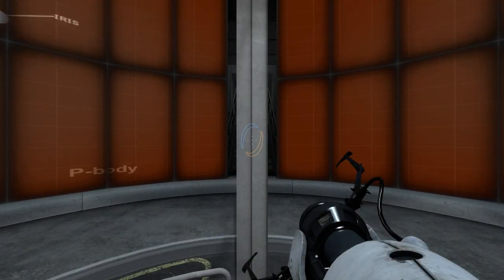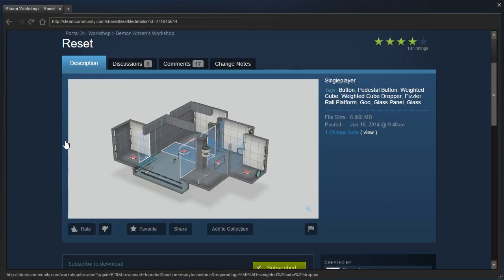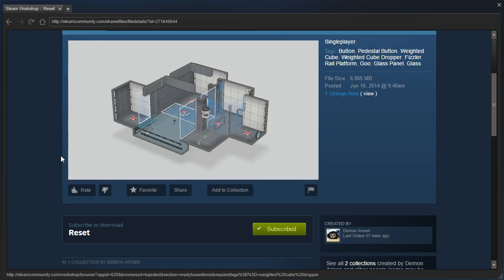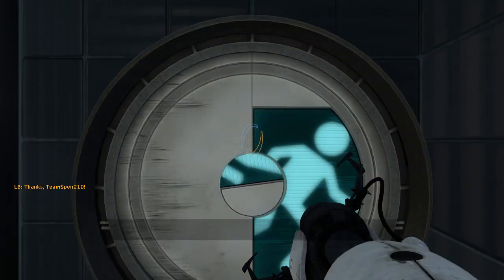Hey guys, I'm LB, and let's check out Reset by Demon Arisen. An intermediate difficulty puzzle, Reset involves only buttons, fizzlers, and a cube. But while the test elements are simple, the puzzle itself is not. And Red Silencer has added it to their favorites, so I believe the description 100%. It's from 2014 though, so I guess we'll see.